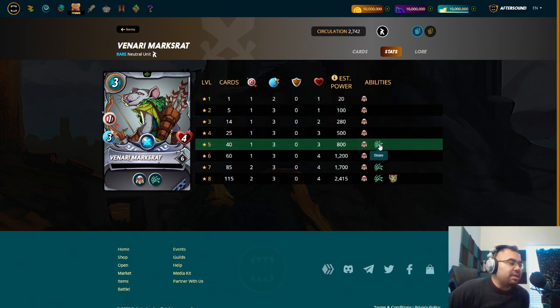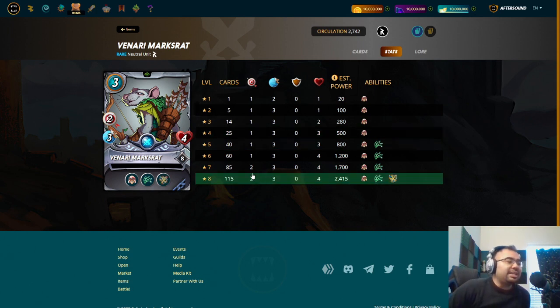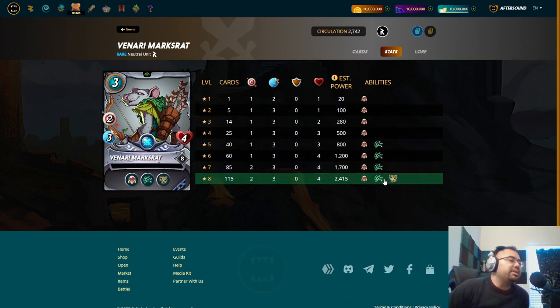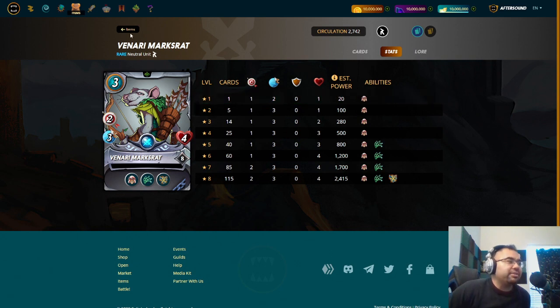Maxed for gold, you do get the Snare ability — it might be good for any kind of earthquake rule set or if you know you're going up against some dragons. At the highest levels, you get that second attack: three mana, two damage, as well as the Shatter ability. None of the other abilities really stick out to me, but I like that you get Martyr from the get-go and can really use him as some kind of opportunity or sneak bait. What's nice is you can place him as a sneak bait between another monster and then a Dr. Blight that has Camouflage, for example. I like this guy off the bat — I'm hoping I get one right away and can start martyring him from the get-go.